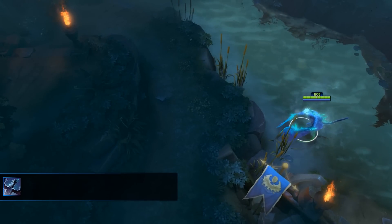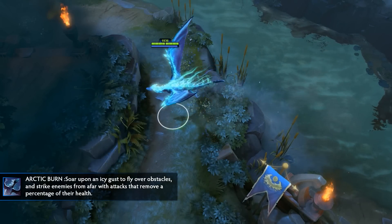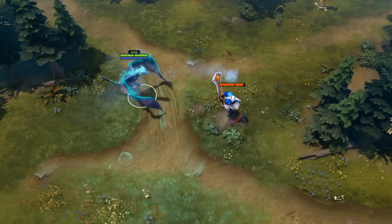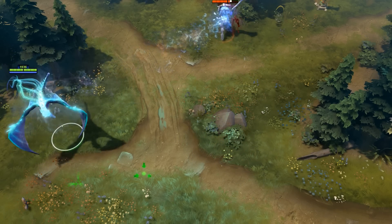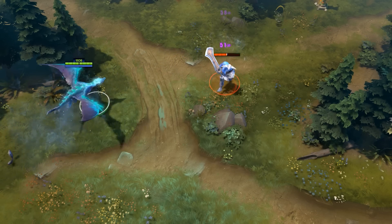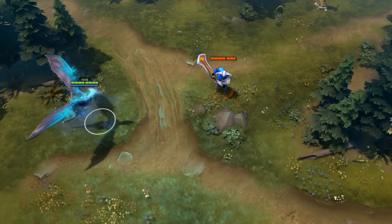Arctic Burn is an instant active ability which will give various buffs to Winter Wyvern. When activated, your attack range will be increased to 1000 range, your attack projectile will be boosted, and you will gain flying movement for 6 seconds. In addition, your attacks will cause enemies to be slowed by 40% for 4 seconds as well as burn them for 6% of their current HP per second.